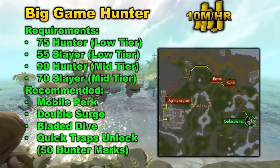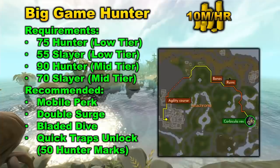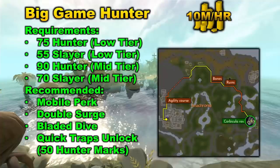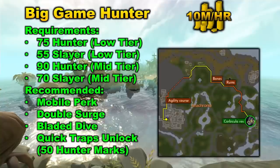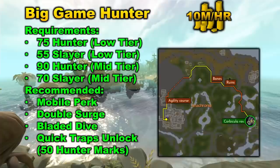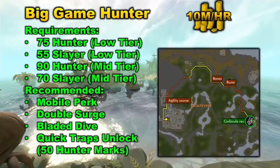Moving on to our next money-making method, we have Big Game Hunter. I'm going to specifically be looking at the mid-tier Big Game Hunter, which is the most profitable. The requirements for that are 90 Hunter and 70 Slayer. You can also do the low-tier, which requires 75 Hunter and 55 Slayer — you'll make around 6 or 7 mil GP per hour doing the low-tier. For the mid-tier, you can make over 10 mil per hour, up to 12 mil per hour.